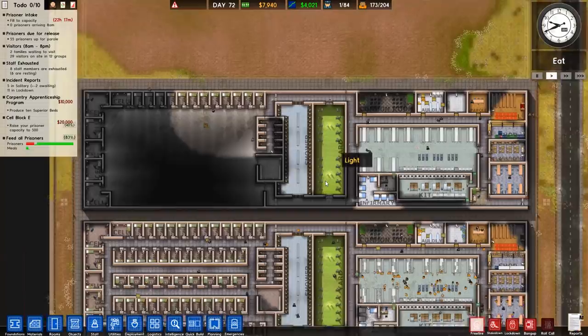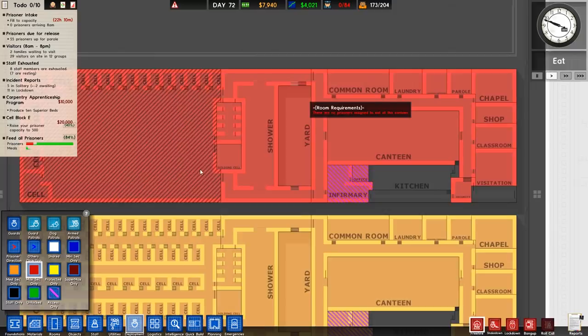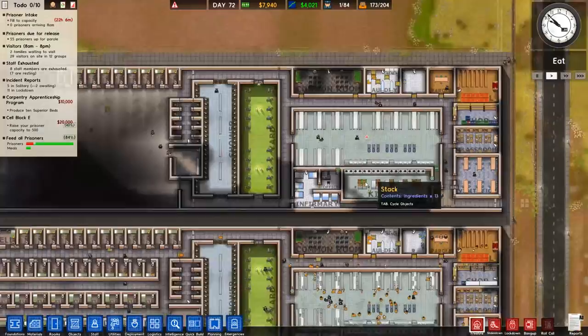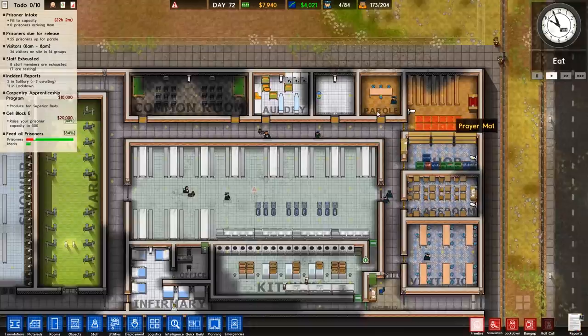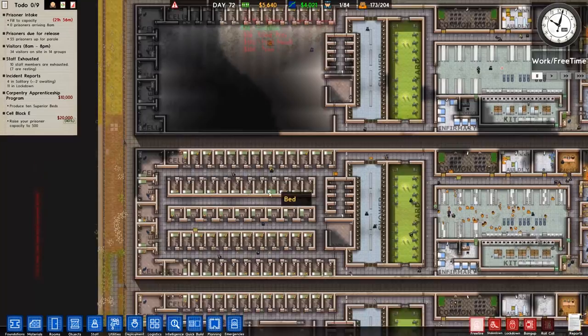Welcome back to Prison Architect where in the previous episode we got the rest of the foundations laid in this prison for the arrival of some high risk prisoners. If we go over to deployment we can see we have max sec only and that is all now set. We have most of the patrols on the go and pretty much everything else working as intended, although we do have to set some things like parole and chapel up because the scheduler isn't working entirely correctly.